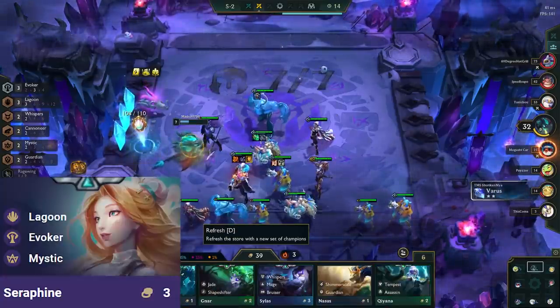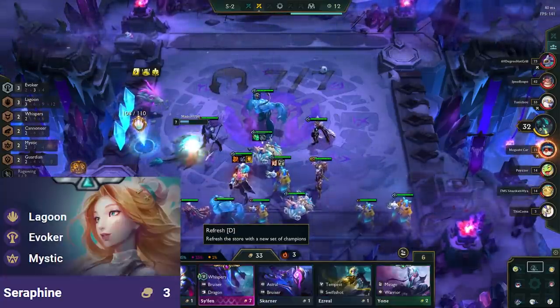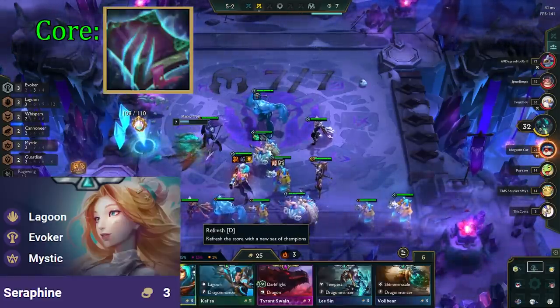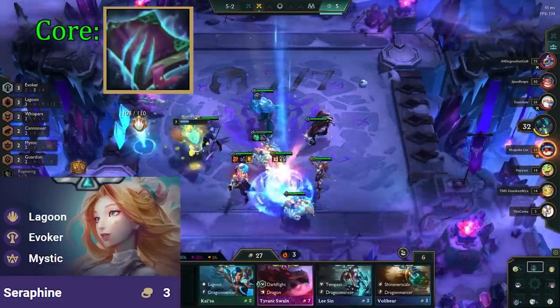Seraphine is our main carry, so we prioritize making items for her first. She has one core item, and that is Morello. This item makes all the allies she buffs apply Morello on hit, meaning we will burn almost the entire enemy team.